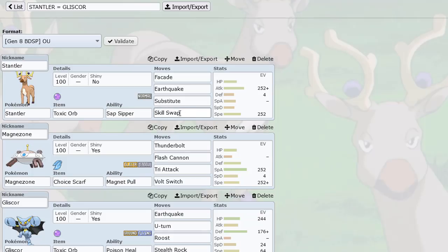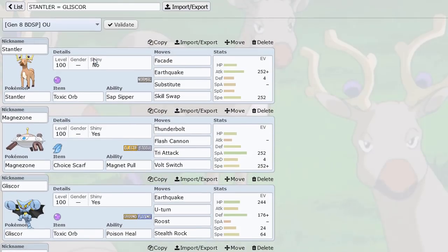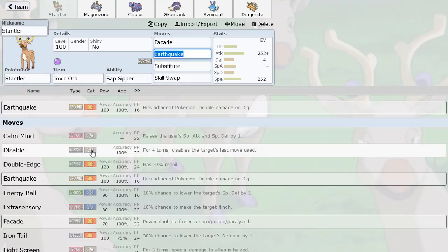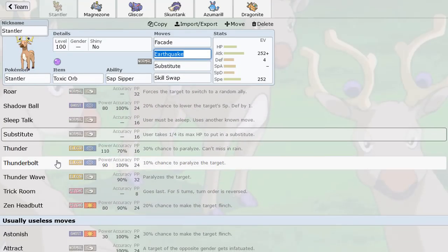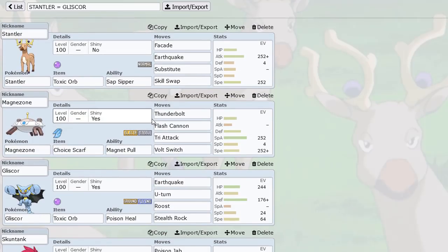We Skill Swap right after, take their Poison Heal, and give them Sap Sipper — which we don't have any grass moves on this team anyway, so it's pretty nice to essentially take away Gliscor's Poison Heal and let it get damaged by Poison while we heal. I didn't even know this thing got Skill Swap, which is pretty cool. The speed tier is not that bad, and the attack is decent — Facade will hit pretty hard, and Earthquake is great for Heatran and Magnezone.